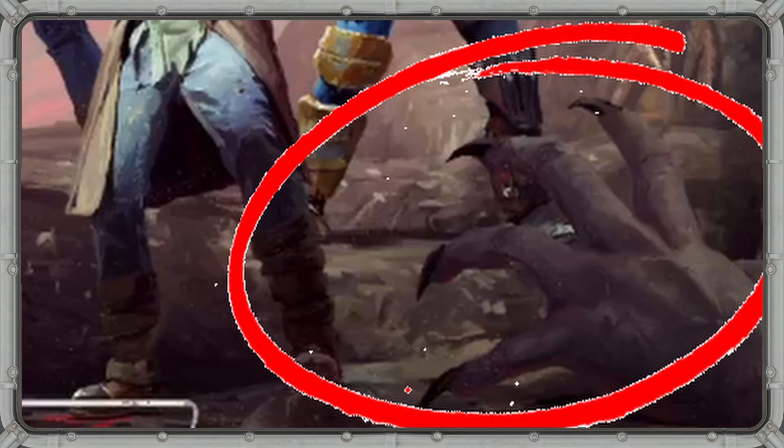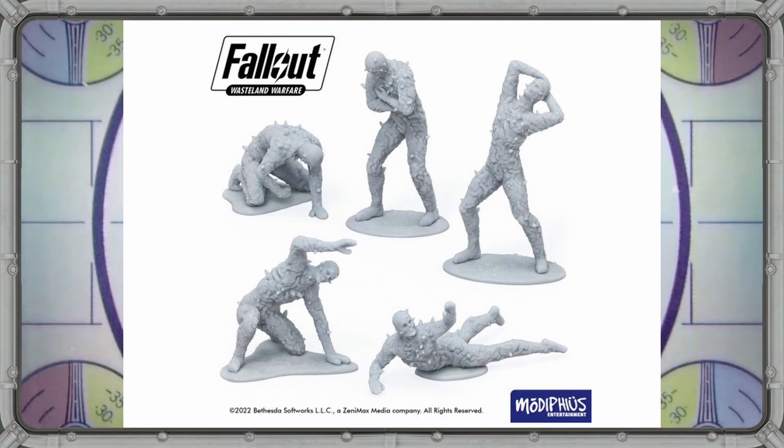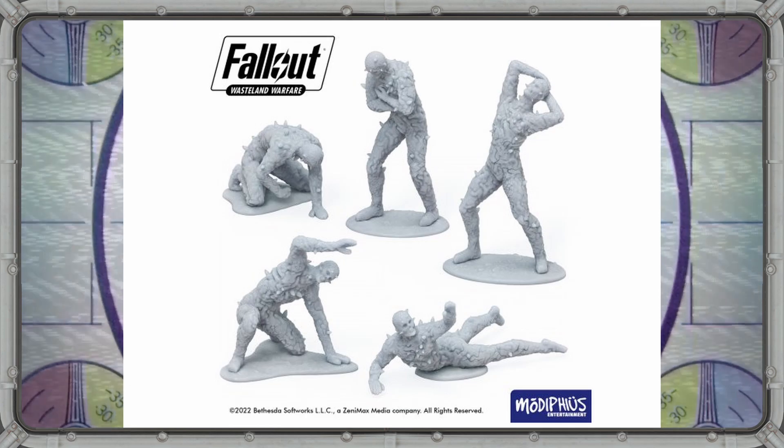We also see some creepy-looking claws reaching out from the front of the book, and I think that might be the hands of a Scorched. You can find these ghoul-like semi-intelligent creatures all over Appalachia, and I'd be surprised if they didn't show up as either a creature unit or maybe even their own faction. How cool would it be to have a giant Scorch Beast model with a bunch of mini Scorched running around tearing up the battlefield? That's right out of the game and I'm here for it.